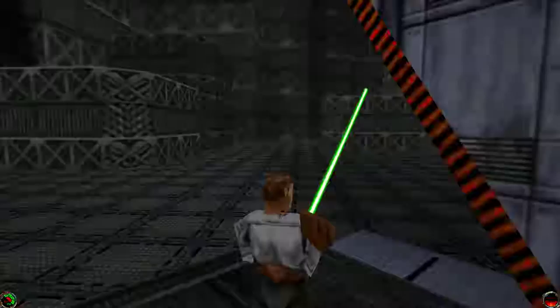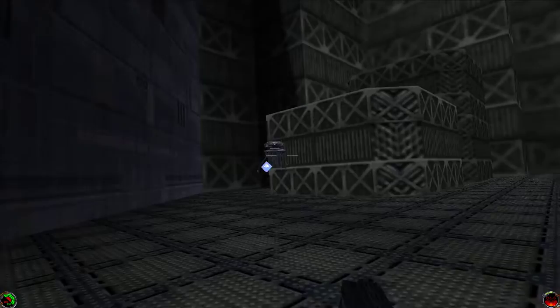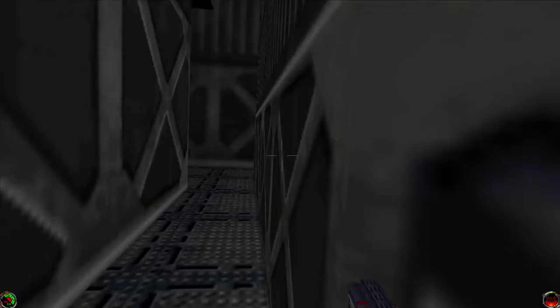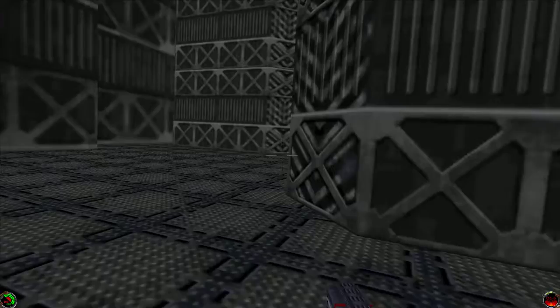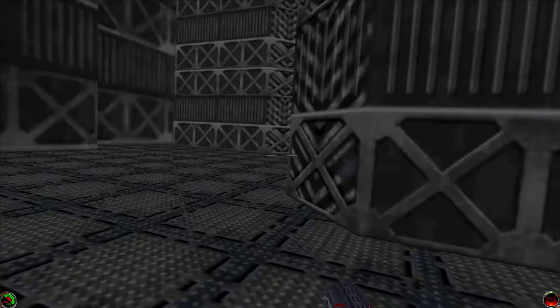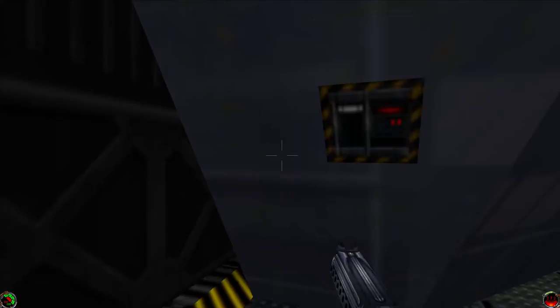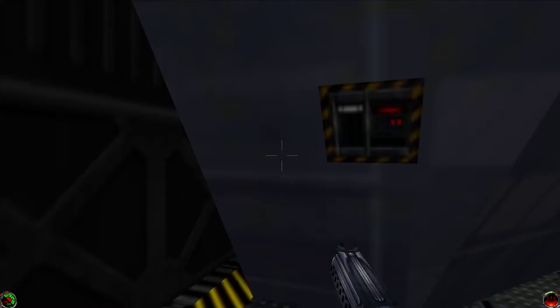Right down in the deep of this storage area. Sounds like a probe droid — there is. He's dealt with. Some shields, excellent. Some more thermal detonators — won't say no to those, they've been quite handy. Let's get full shield. There's a turret there — I believe that's guarded. I'll turn that off, it turns the shield off. Now I can take that out before I do, run along though.